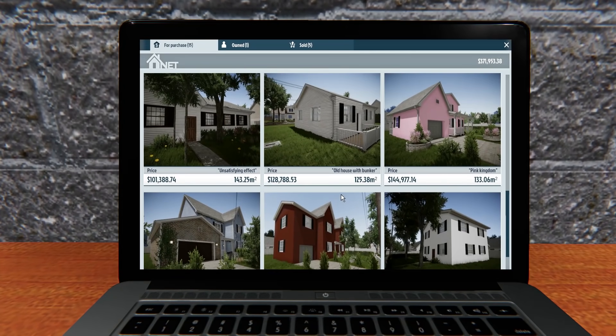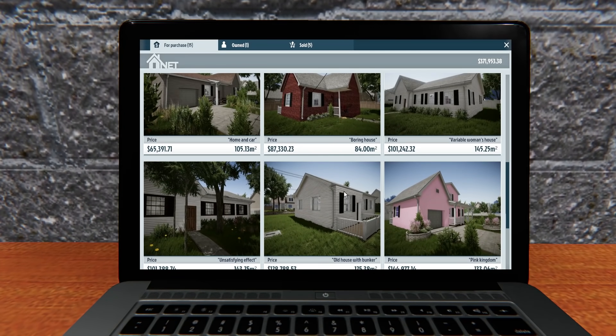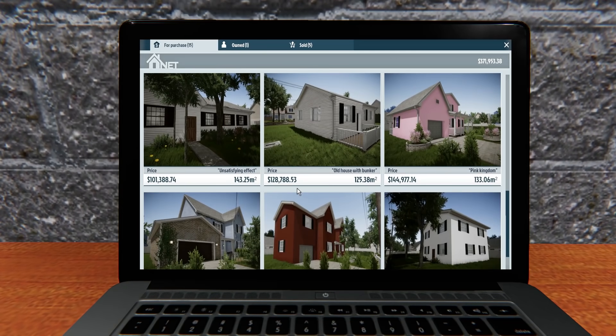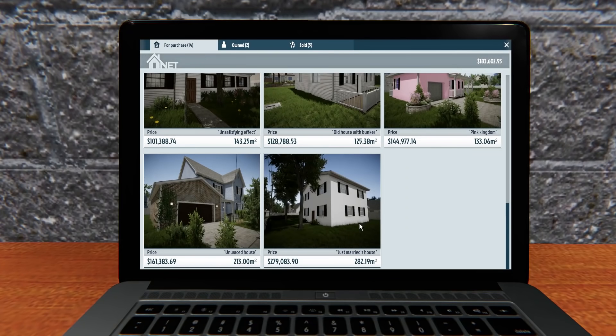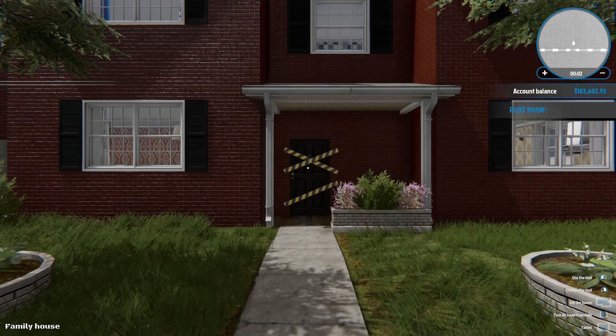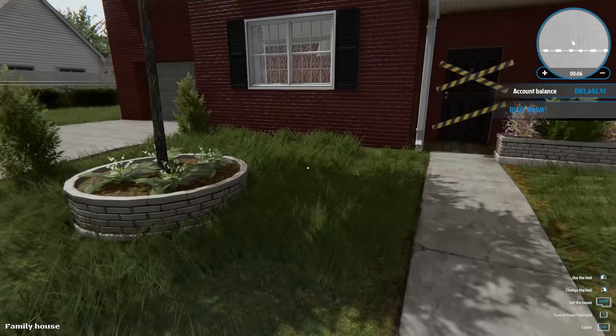So the family house. There's also the old house with bunker to check out eventually. And there's a whole bunch more over here that we have to do as well. Let's go ahead and buy the family house. I'm ready to do this. You bought a new house. Welcome, everyone, to the family house.